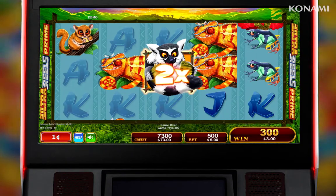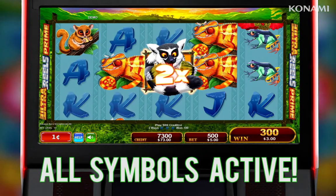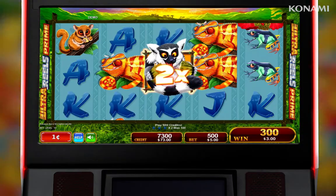This Ultra Reels game has a fixed 50 credit bet, activating all symbols and awarding scatter pays for left to right symbol combinations.